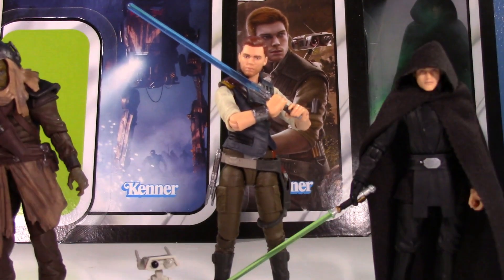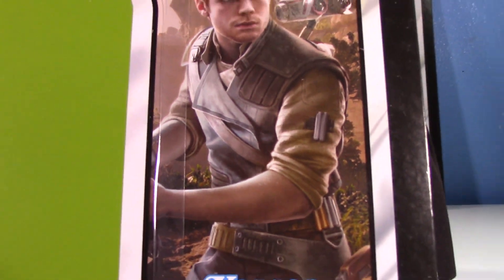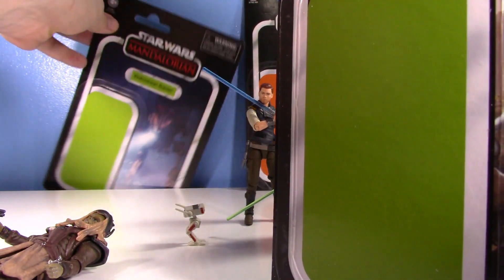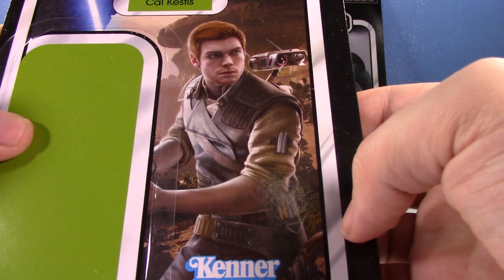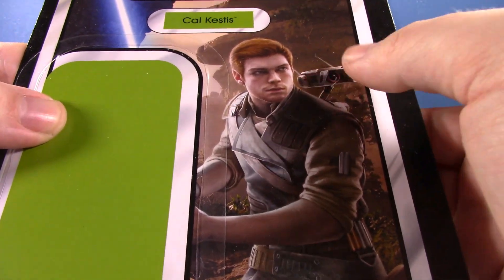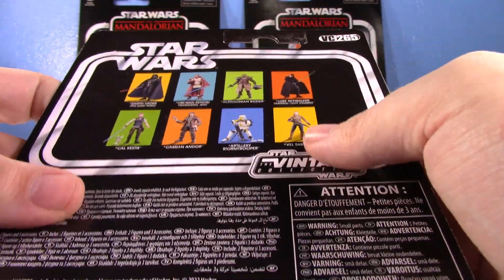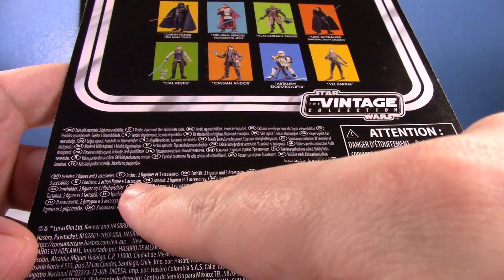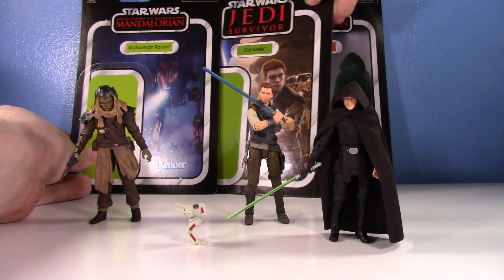Next up, Cal Kestis. My camera really wants to focus on him because he has a very real human-looking face. I like the card art — I don't know what planet he's on since I haven't played the new game yet. BD-1 is on the shoulder and he's got a bit of stubble, grown up a little bit. It's a cool card with a really nice picture. The back notes it includes two figures and three accessories.